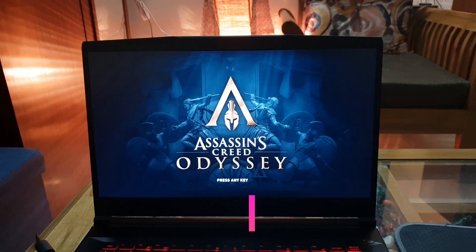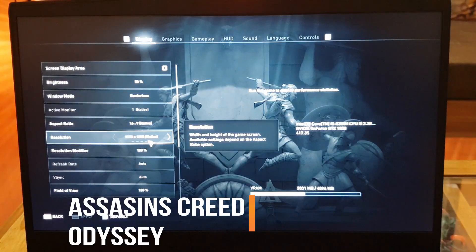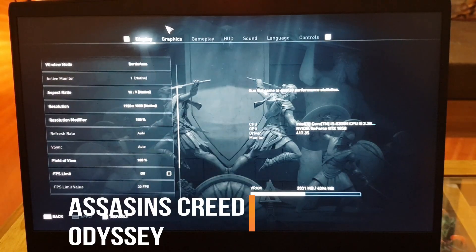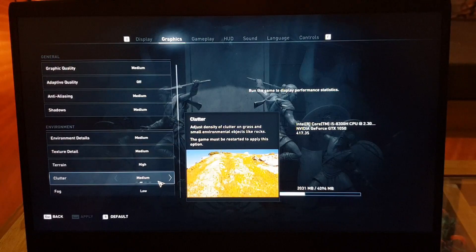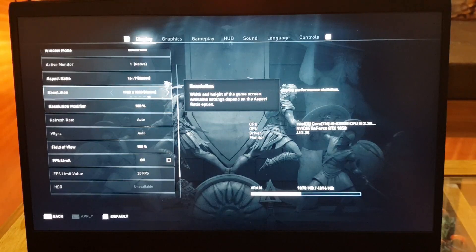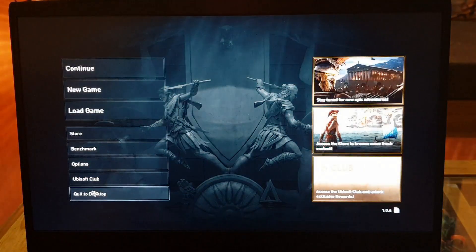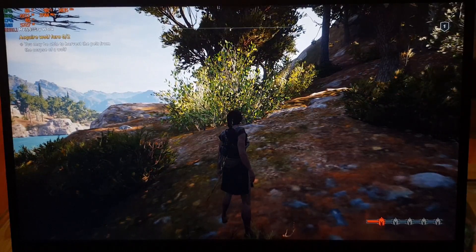We are starting with Assassin's Creed Odyssey. Let's check out the settings — V-sync is still on, graphics are at medium. Now we're setting everything down to its lowest at 1920 by 1080. Right off the bat we're getting around 50 frames per second.